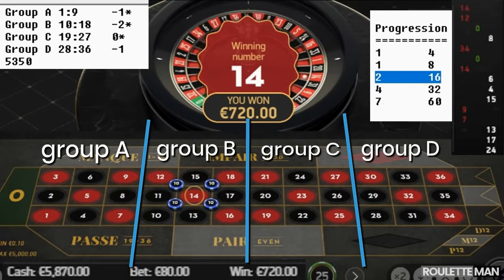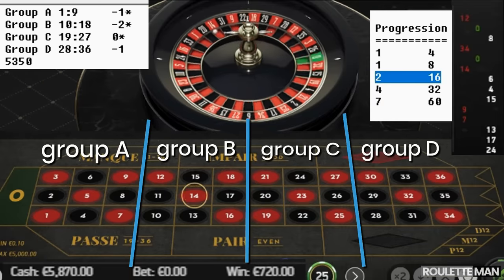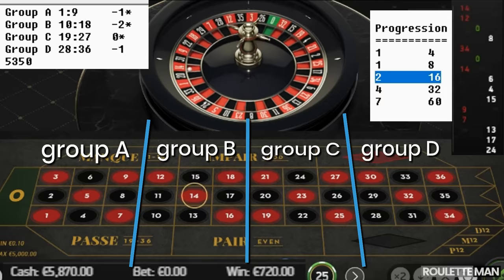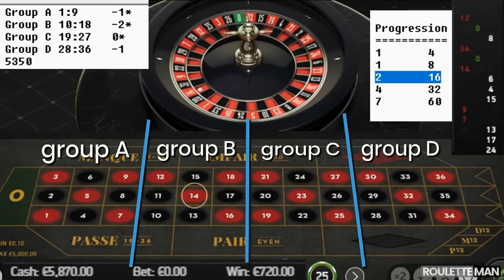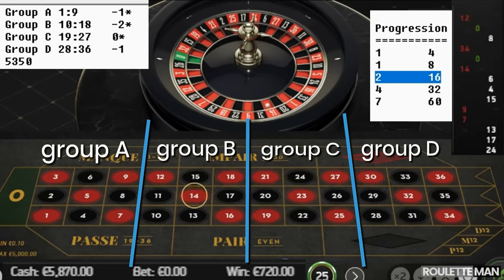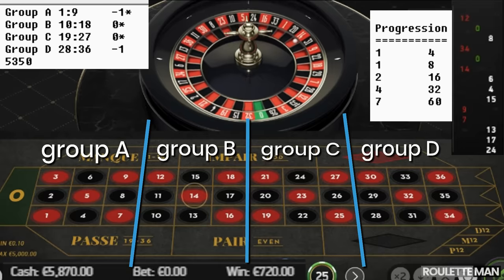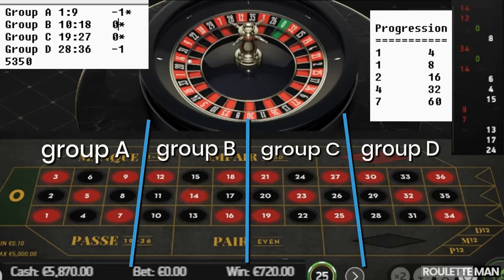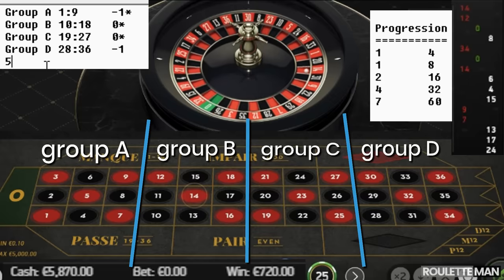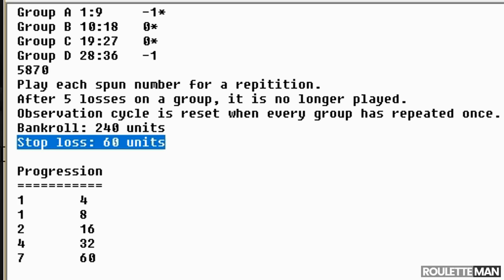Group B hits! This system absolutely rocks. That's eight hundred and seventy dollars right there. We update our all-time high — we're now at fifty-eight seventy.